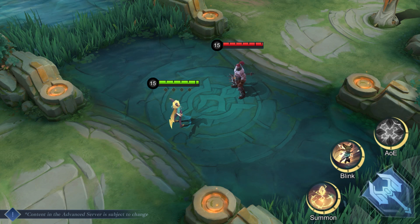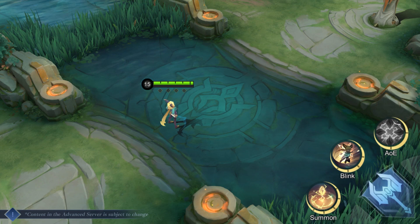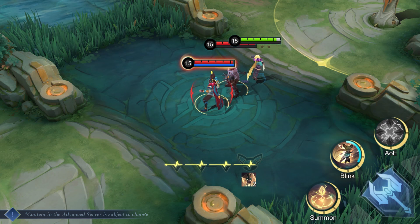Second skill: Rhythm of Joy. Joy dashes to the designated direction and deals magic damage to enemies in her path. If she hits an enemy or a Leonin Crystal, she can cast the skill again up to five times.